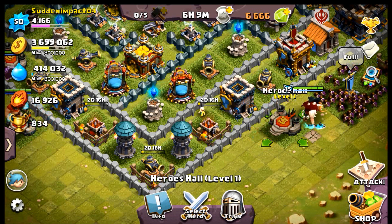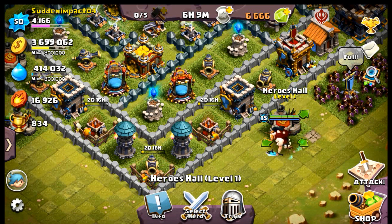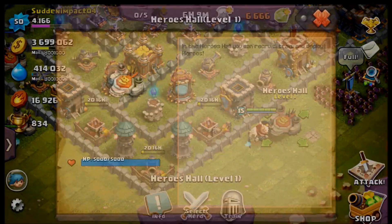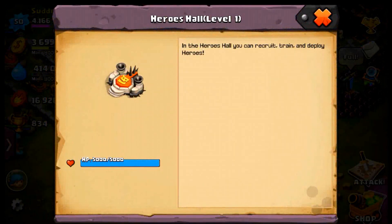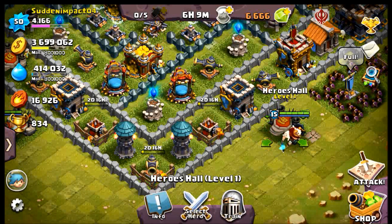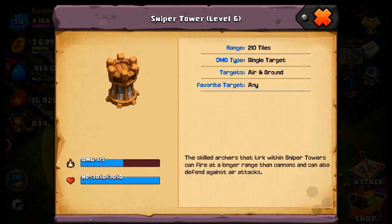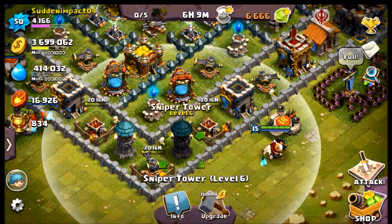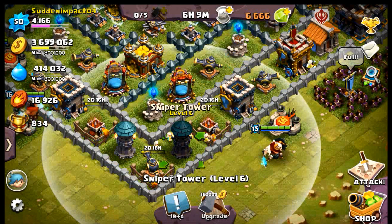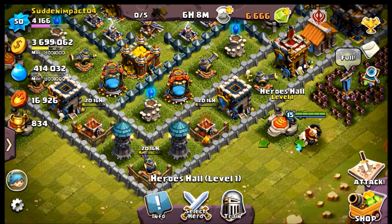With me being at town hall level 9, I have 5 hero halls. So this is really just some basic information. In the heroes hall you can recruit, train, and deploy heroes. It has an HP of 5,000, which is actually more than the sniper tower, so it's a little bit of a meat shield.